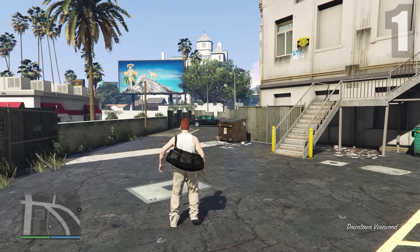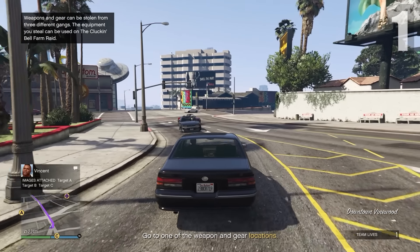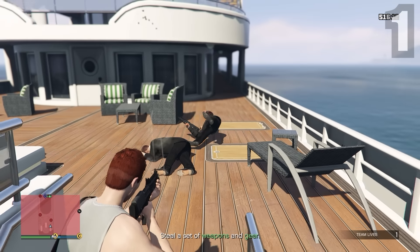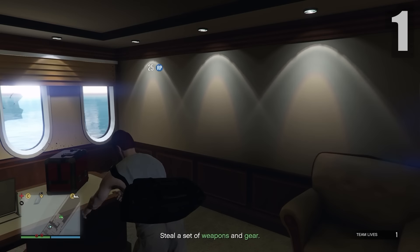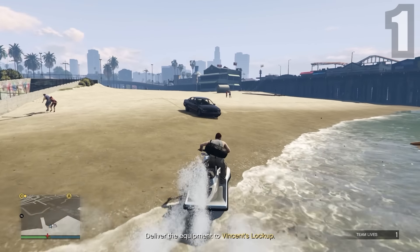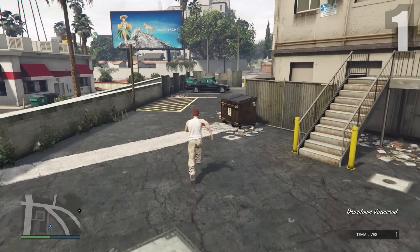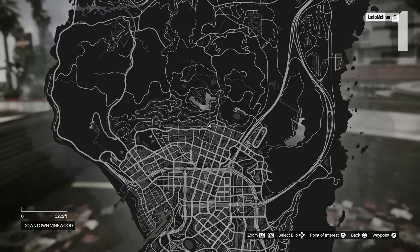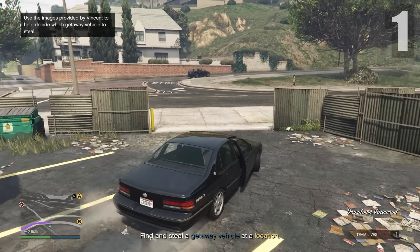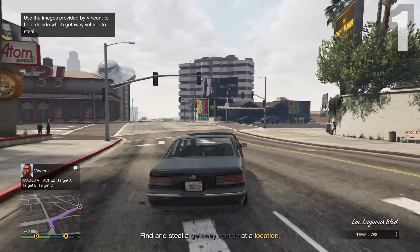This next setup is where you acquire your gear and weapons. I recommend going for Target B, but it's personal preference. Head to the yacht, take out whoever you need to, find and steal the weapons and gear, then get out. It's very self-explanatory. The next one is honestly probably the hardest mission — you have to steal your getaway vehicle. I usually choose option C because I couldn't do the others or kept getting disconnected.